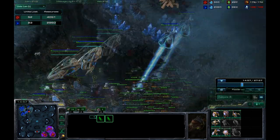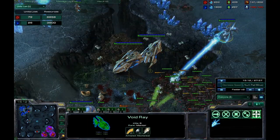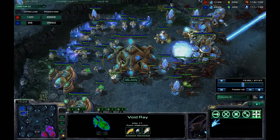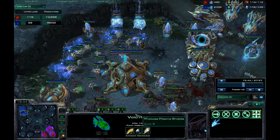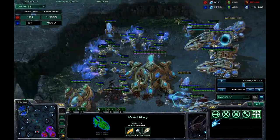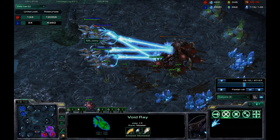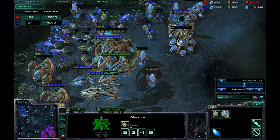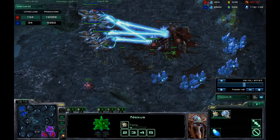I killed off a lot of units over here with the cannons, and I feel pretty good about that. I have these carriers defended off with a void ray, and I have cannons over here as well. I pretty much overcommitted to defending this attack, and it still wasn't enough — he still caused quite a bit of damage. He killed off my third. I thought I had quite a bit of cannons but I was wrong. I knew I was ahead at this point because he made a huge mistake — he overcommitted to this attack.